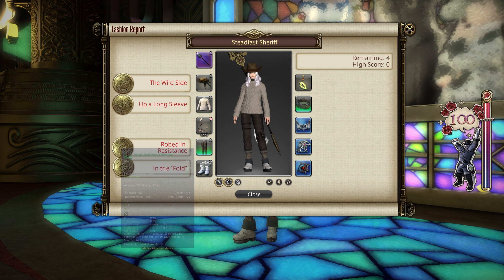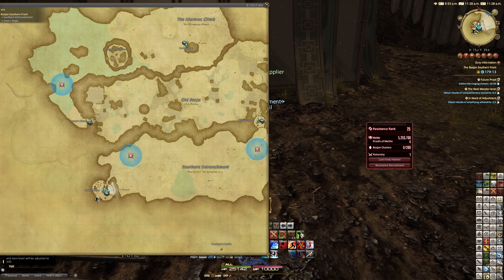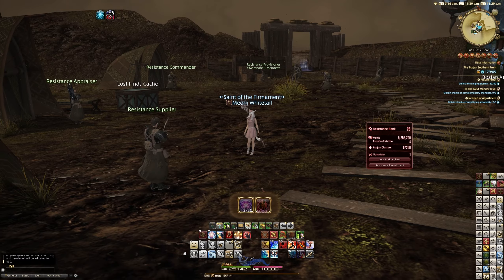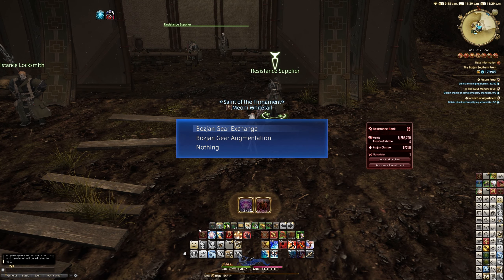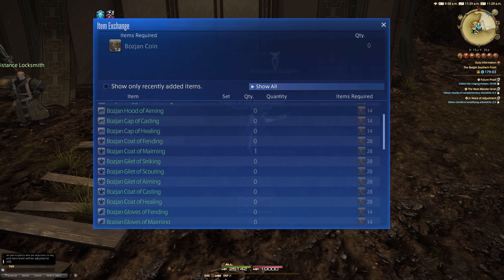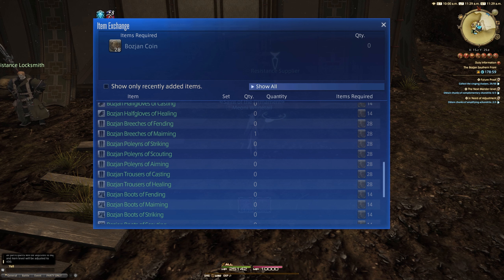For the legs, unfortunately the mainstay is the Bozjan Breeches. This can be any Bozjan Breeches or Bozjan Pollens of Striking, Scouting, Aiming, Fending, or Maiming. You can get these from the Bozjan Southern Front for 28 Bozjan coins from the resistance vendor there. Quite cheap.